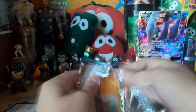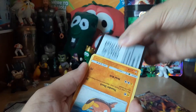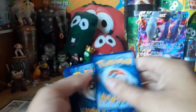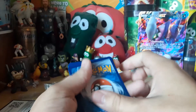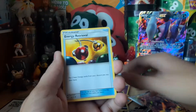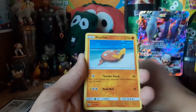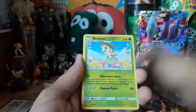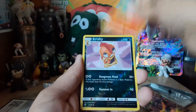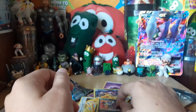After this one we'll open a Dollar Tree pack. Upside-down code card for the boys. We got Lippard, Energy Retrieval, Incineroar, Stunfisk, Ekans, Breloom, Voltorb, Litten, Scrafty Reverse, and Hoopa Unbound. Very lit.